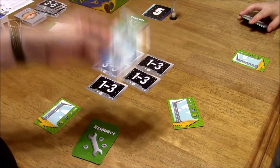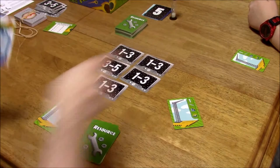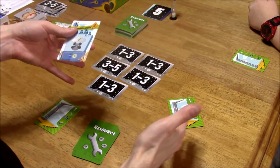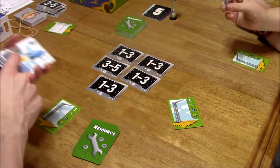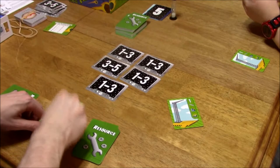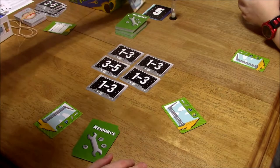Normally, we would not be able to talk to each other from the start — one of us would have to build the communications satellite to be able to talk. Without it, we'd simply be able to point at things and hope the other person understands. The manual suggests that newcomers start with that communication center already built, so we're going to do that so we can talk to each other.